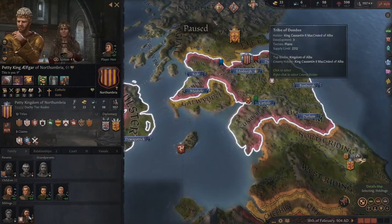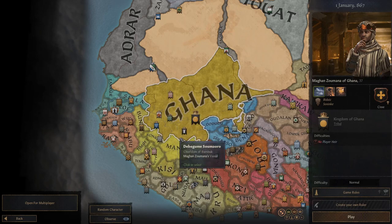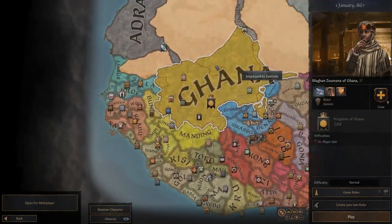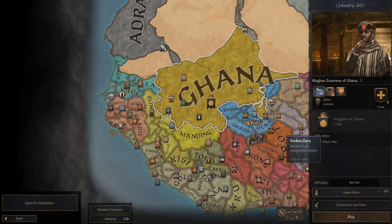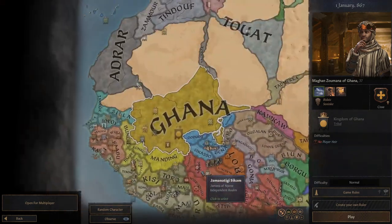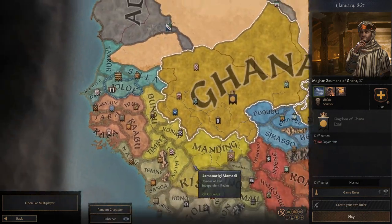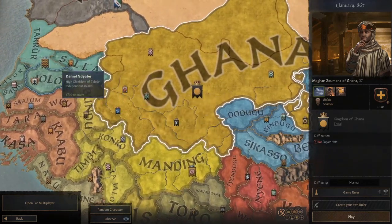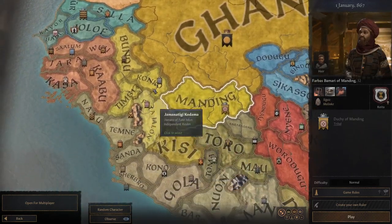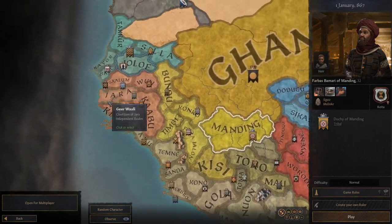Over to West Africa then, and this is completely dominated by the Empire of Ghana — a titan among many small chieftains. You could take over Ghana and start bulldozing your way through, creating an army strong enough to smash up Europe. There's something enticing about reversing the roles of history and taking Sub-Saharan Africa into Europe. But I don't really want to start with Ghana. I personally like some of the smaller kingdoms and chieftains around here. Manding is quite an interesting one, particularly if you like to fulfil some of history — the Keita dynasty would go on to rule the Empire of Mali.